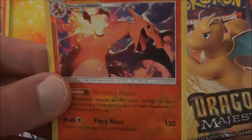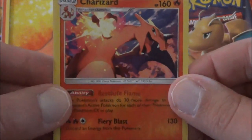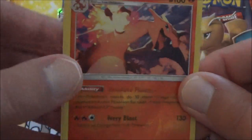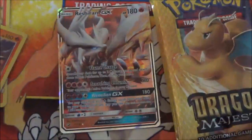Reverse Holo Charizard — very nice, that is a cool Pokemon. First time we've seen Charizard in Reverse Holo and Holo form since Evolutions. And another Blaziken Holo — cool! I'll set those two off and open up this one now.